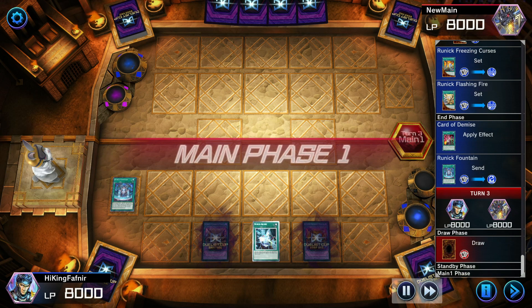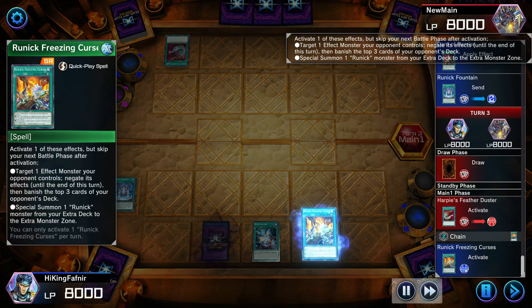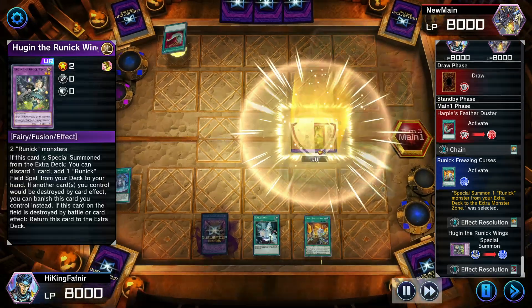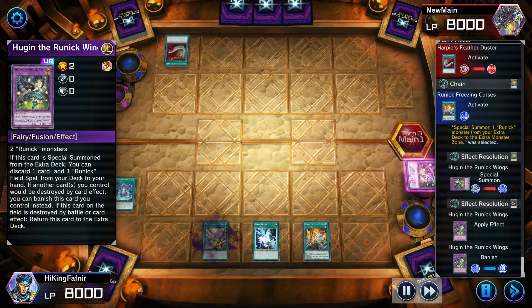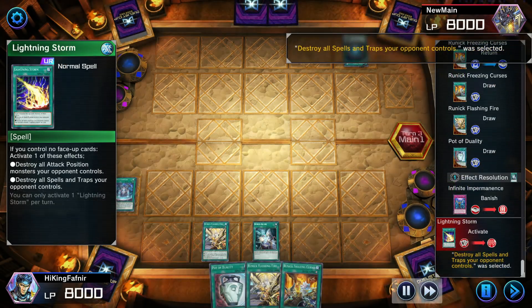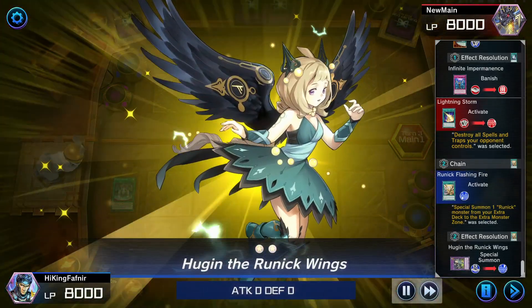Now, how to properly play this archetype and respond to your opponent's actions. Usually people will try to destroy Fountain first before they do anything — the usual card is Harpie's Feather Duster. When they activate it, activate any Runic quick play to summon Hoogan, let the animation go, and Hoogan will trigger its effect to banish itself and protect all of your back row, including Fountain, from destruction. And if you have another quick play, you can summon her again — her protection is not once per turn.